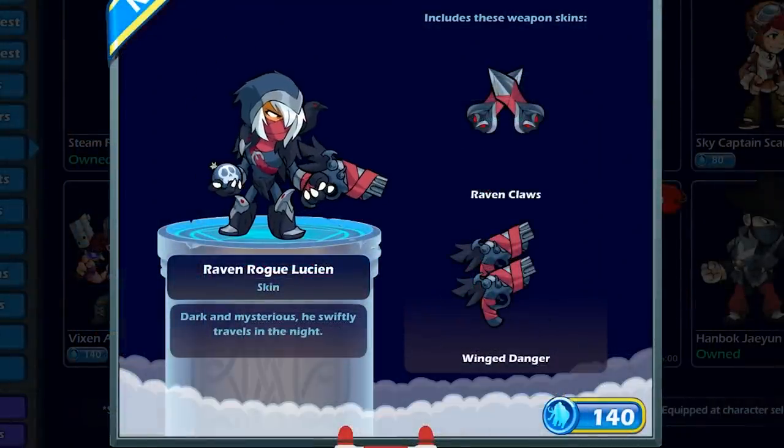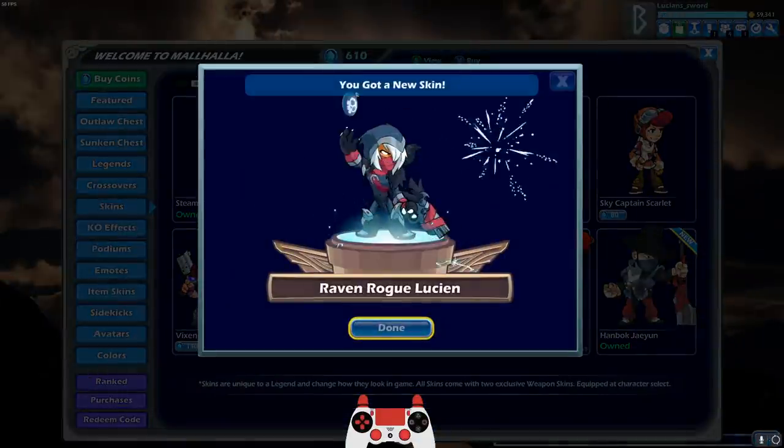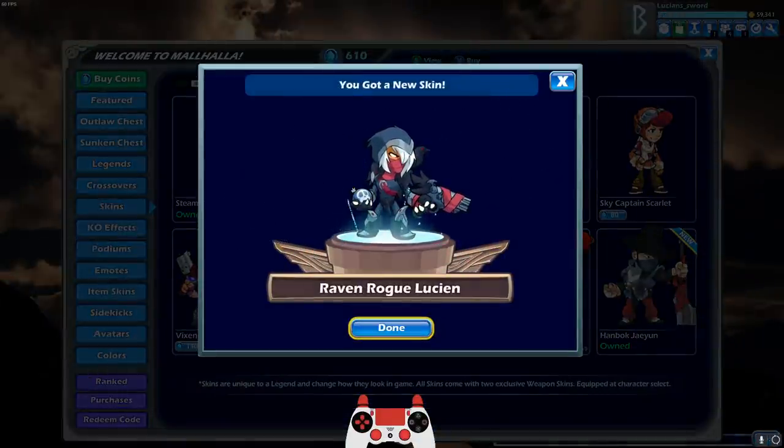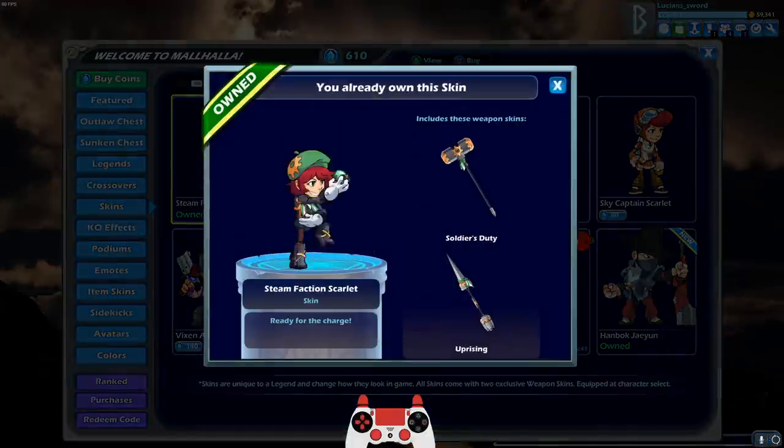So we also have Raven Rogue Lucian. Dark and mysterious — he swiftly travels in the night. I love those weapon skins too. And that's what I'm looking at when I look at skins. It's not just the skin itself, but the weapon skins, which are arguably even more important because you can use the weapon skins on any legend that has those weapons.